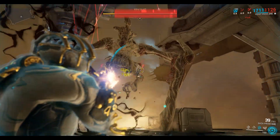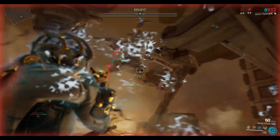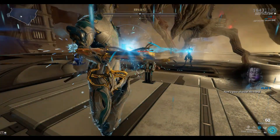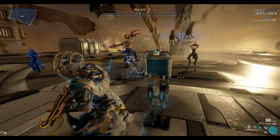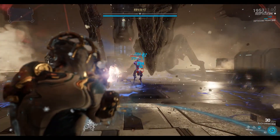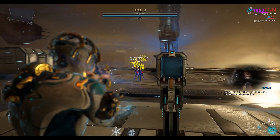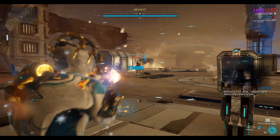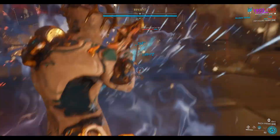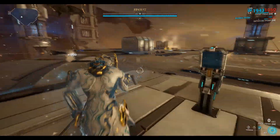Now I've got radiation damage on both of my weapons. I'm sure that is the Synovia. Hit the gun. I'm not going to forget to take out these little guys as well. Let's take out his shield again.